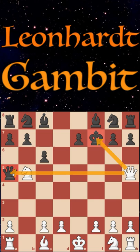If they play the move g6, then we play knight to d6 and we just win their queen. If they play the move king to e6, then we play knight to d4 and we just win their queen.